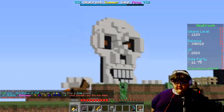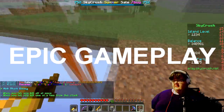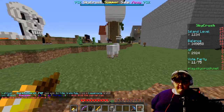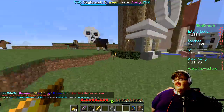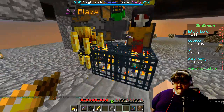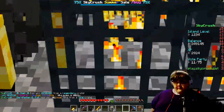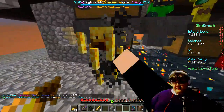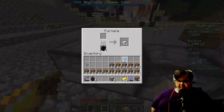Another thing to mention — the mobs do stack. I could try to find one to show an example. Right here, these blazes — I had a blaze spawner down here somewhere. That's a blaze spawner right there. You can punch them to death, though you'd probably die without any armor. But it's kind of cool. This game gets really addictive — I highly suggest this server if you want to play a Minecraft island server.